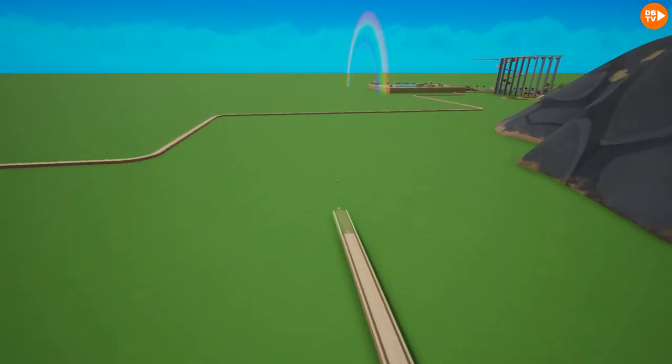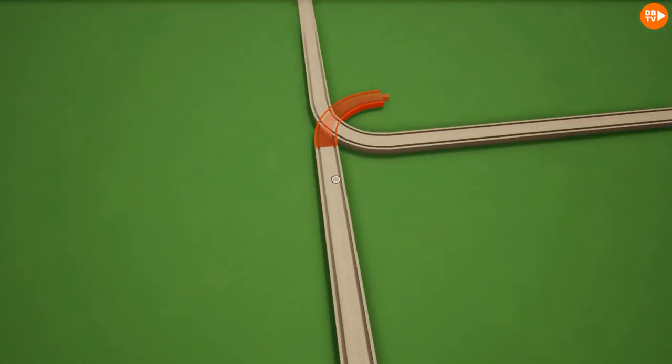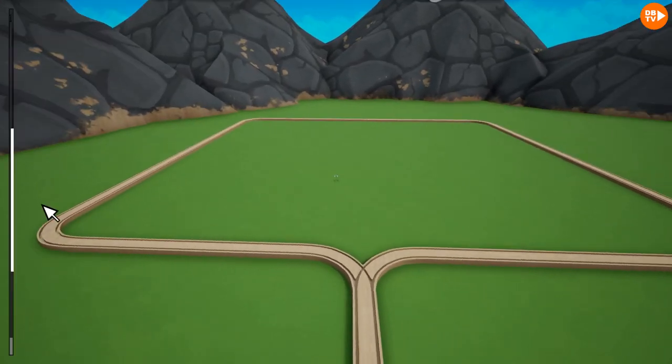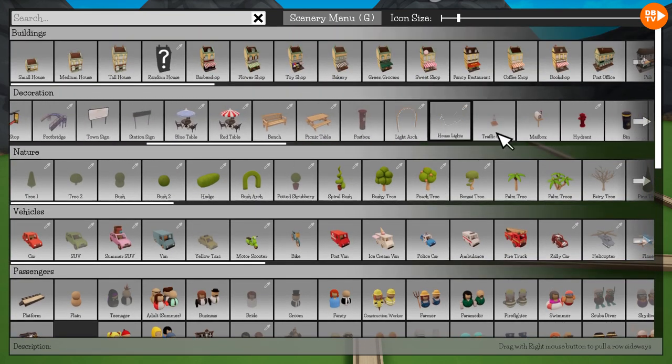Let's keep doing this right here, get rid of that, and there we go. We gotta make a turn right there. Now let's add some stuff — it must be in decoration. We're gonna go add a fountain.